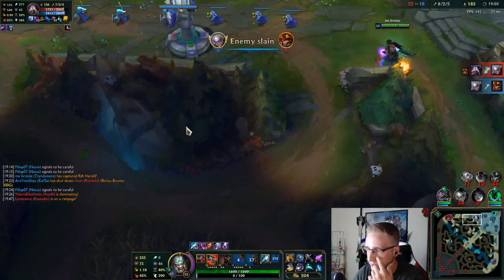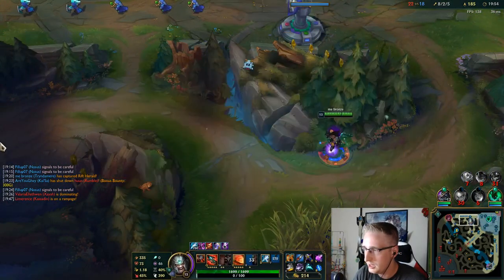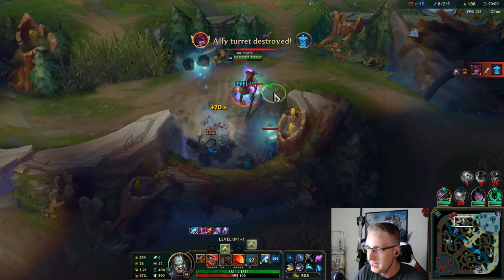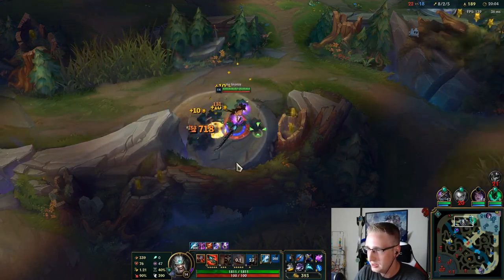Nice — one for one, not bad. We're pretty far behind; we really have to carry this hard. My Diana just gave J4 like three free ganks mid to get a big lead.